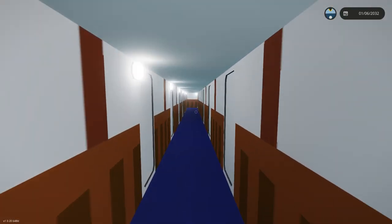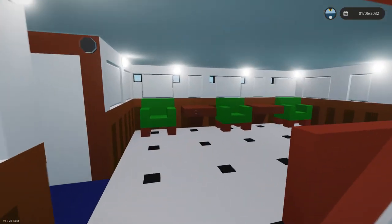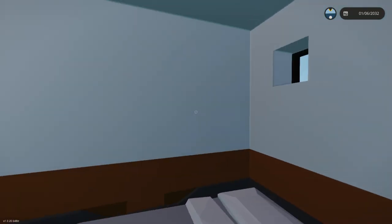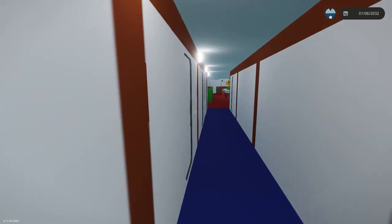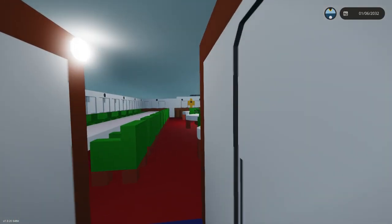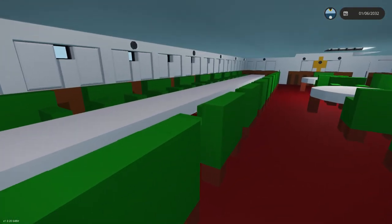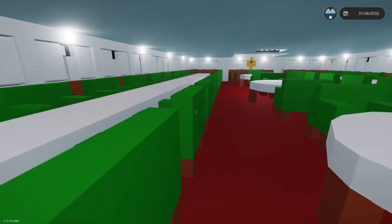Going one more deck down for first class — this is C deck, the first deck down first class can go. Over here we've got regular cabins — no staterooms, just cabins. Same on the other side. There are no doors here for a reason: that's where the funnel shaft is supposed to go. This is the last stop for first class.